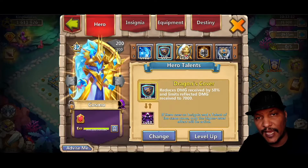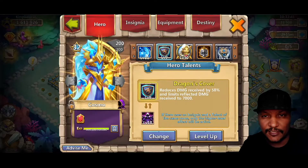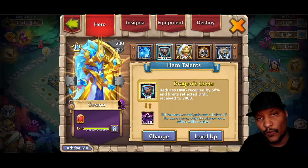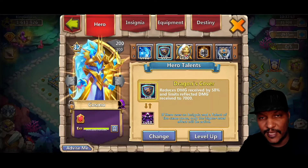We've got a Dragon's Cover on this guy. You want to try and go for a level 10 Dragon's Cover — I've got a level nine on him. When you get to level 10, it's going to limit the reflected damage to 5,000; it's 7,000 here with a level nine. That's going to help because Cosmo does do some damage and that reflected damage can definitely kill him.